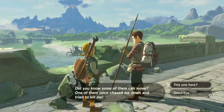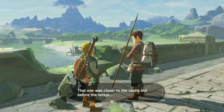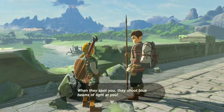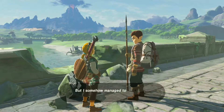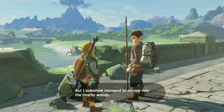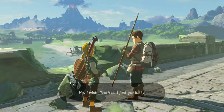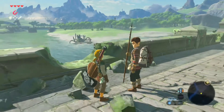Did you know that some of them can move? One of them chased me down and tried to kill me — a different one, closer to the castle but before the forest. When they spot you, they shoot blue beams of light at you. I was so sure that was the end for me, but I somehow managed to escape into the nearby woods. Truth is, I just got lucky. Anyway, I hear Guardians like that still wander around Hyrule Castle. Be careful.